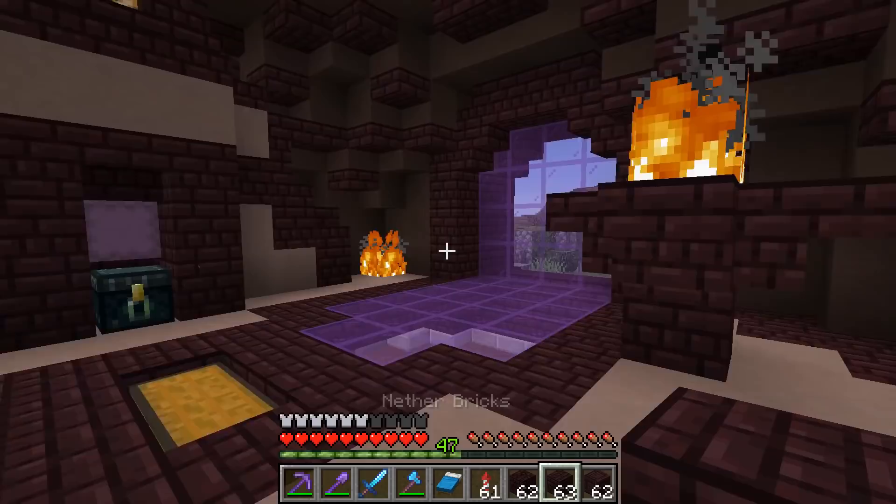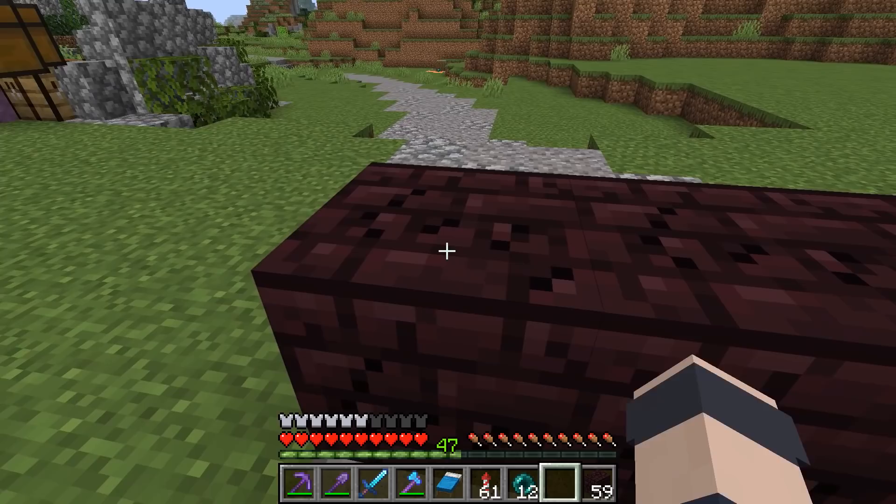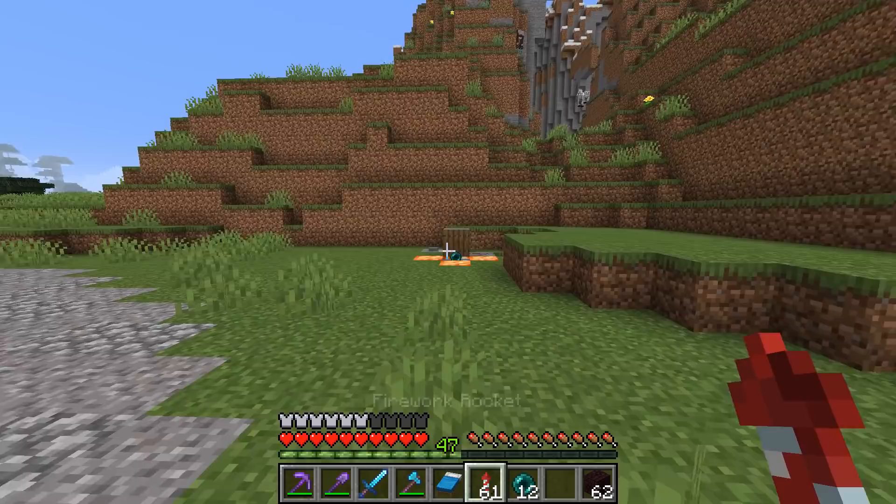You just take your pick, the regular nether brick, and you smelt it - you can't craft it, that's probably why I didn't see it. Oh look at this, the cracks are in the exact same place on every block.